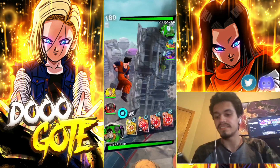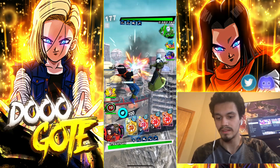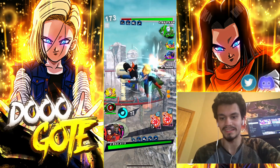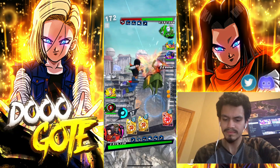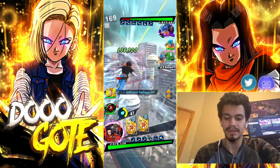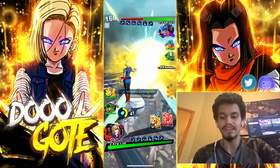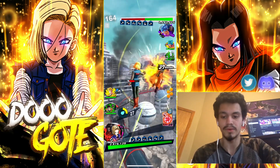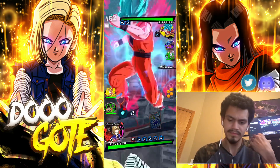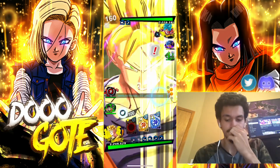First match-up against God Ki. We can mess over a lot of teams here. I've been told that 17-18 get their support the opposite way of Future Gohan — Future Gohan gets his support by taking a combo, while 17-18 give more support with every new combo they start. So what I want to do in this video is tap attack at the end of combos and reset a combo by doing that.